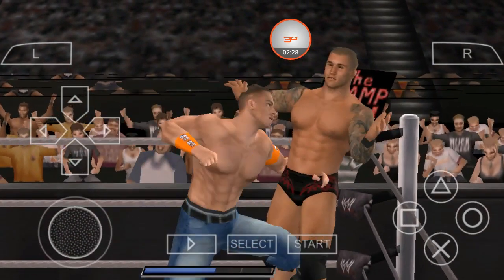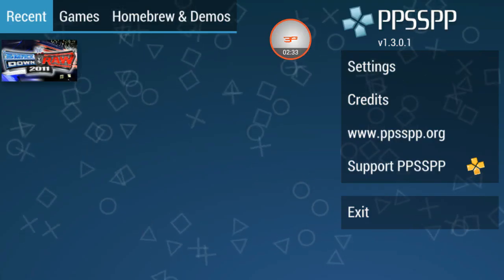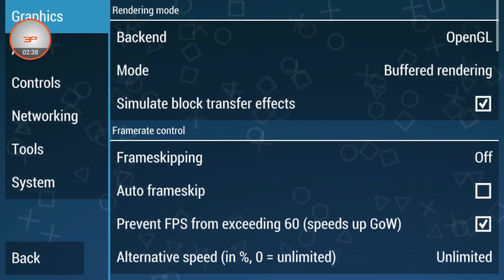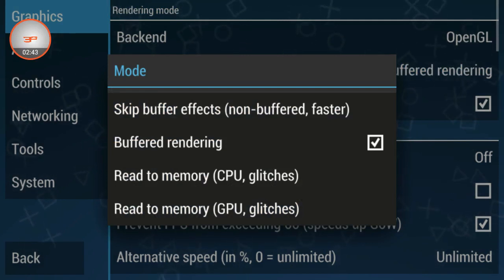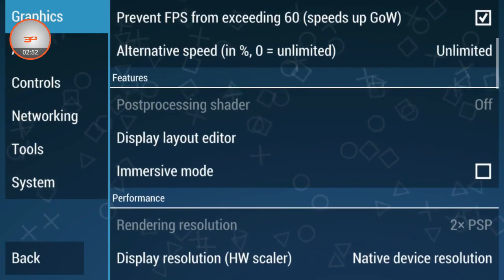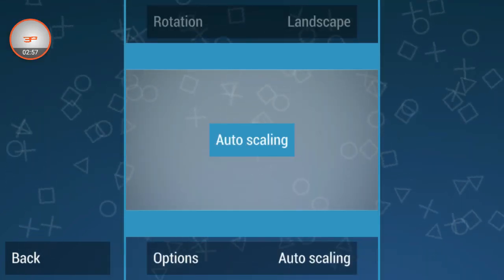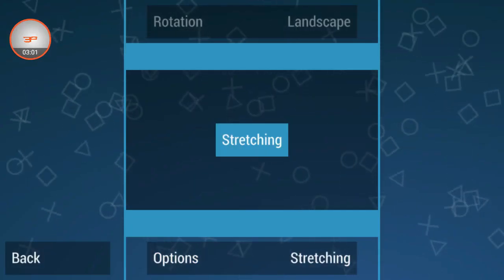Now I will show you the settings. First, go to Settings, then you can see here is an option — go to Mode and select 'Skip Buffer Effects'. Then go down and find the next option, go to it and select 'Stretching' — you have to select Stretching.